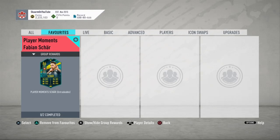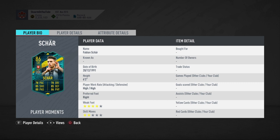What is up guys, it is Skarm, and for today's video I'm going to be completing the player moments for Fabian Schar — I believe that's how you pronounce it. He's an 86-rated center back, six foot two, high/high work rates, four-star two-star, right footed — really good looking center back in my opinion.